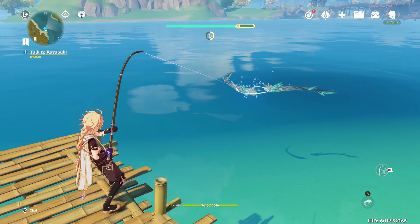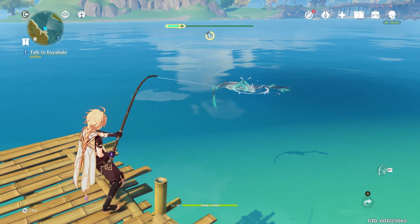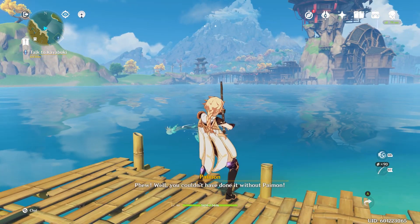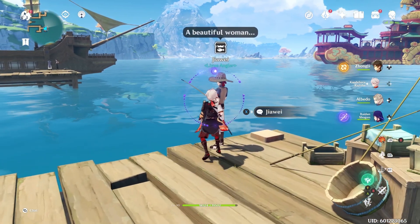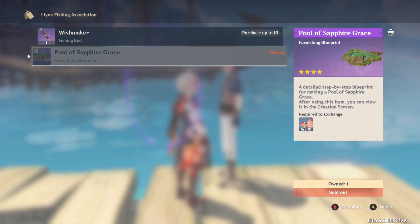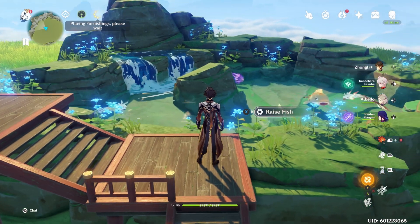When fishing, sometimes you'll catch a four-star fish — this is not a good thing, as it's a prop item for your Serenitea Pot rather than one usable to buy The Catch. At the end of the dock in Liyue Harbor is the Liyue Angler, who sells the fishing rod and also the Pool of Sapphire Grace, an item you place in your Serenitea Pot to display your show fish.